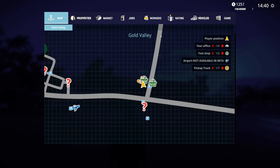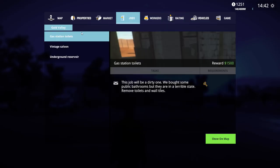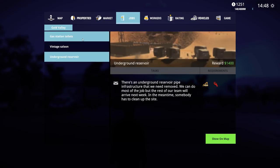What's my rating right now? 'Increasing company rating E to D.' Jobs - gas station toilets: 'This job will be a dirty one. Remove toilets and wall tiles from public bathrooms in terrible state.' Or use this old saloon as a tourist attraction - however in its current state it could collapse at any moment. Demolish the saloon! Oh, I can't do this one because I need an abrasive saw.